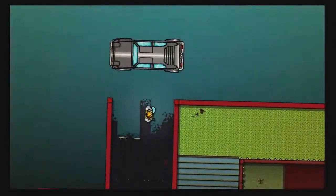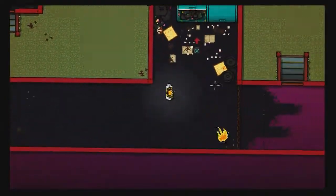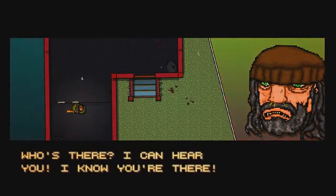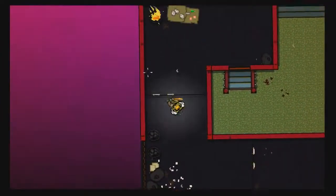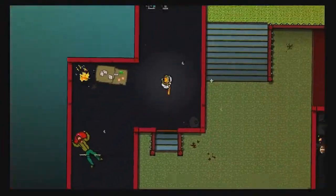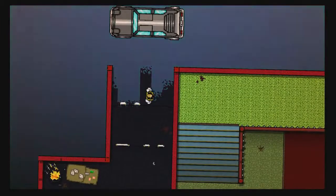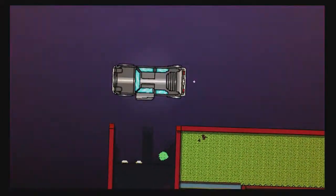That is pretty much the prologue done. I keep forgetting about this bit where you just have to jump, drop the briefcase off. We find this hobo who we just have to punch in the face and kill him. You can shake the controller to do the kill, or you can just click X.